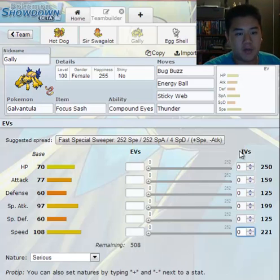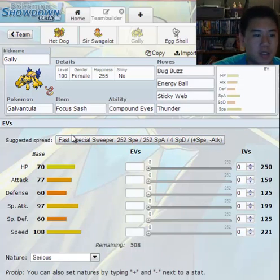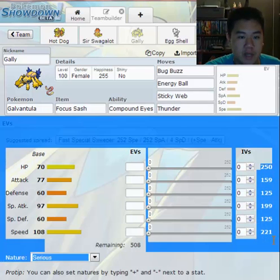As you can see, under the IVs section, I've turned everything to zero, and you see these EVs right here, and you see nature, and here are its stats, its base stats. This is a Galvantula, by the way, whom I've named Gallions — a female. She's level 100 right now, and these are her stats over on this side right here.